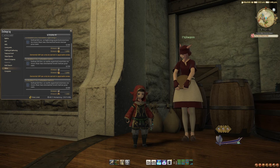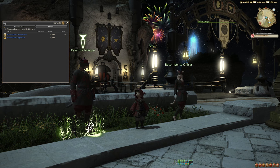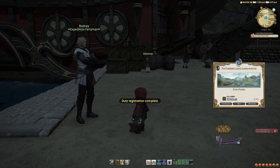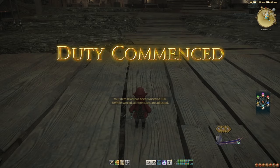Hopefully you've watched the previous guide in the Eureka series, so you've unlocked your challenge log, spent your poetics, acquired your weapon, acquired an elemental body, purchased some harmony potions, and some food. Head to Rodney at Pier 1 in Kugane to enter Animos and get started on your Eureka journey.